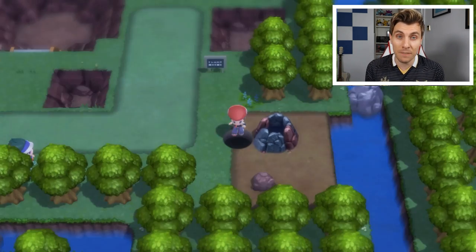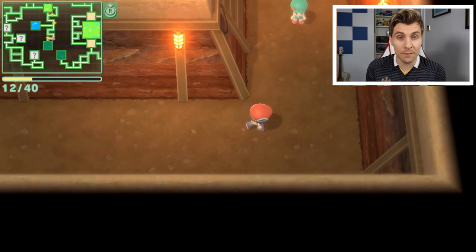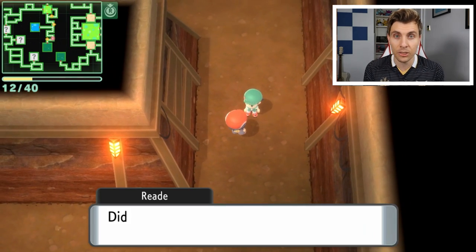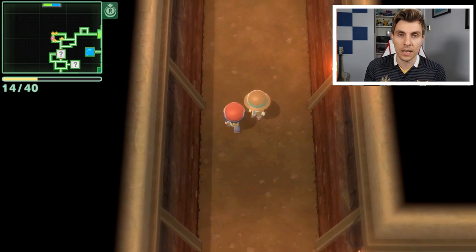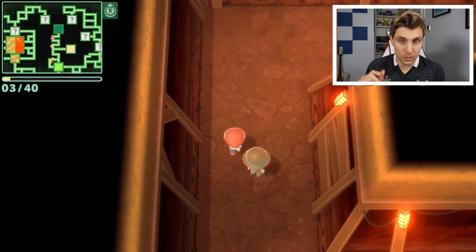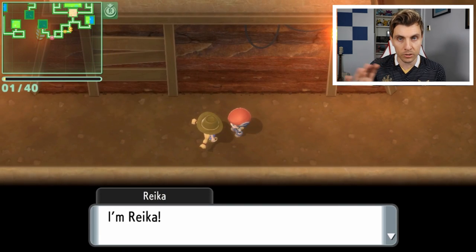And this next task is very tedious. You have to visit the Grand Underground and speak to 32 unique individual NPC characters — 32 of them — and it is going to take a little while. This is something where you're probably more likely to do later in your game when you've got access to more areas of the Grand Underground.